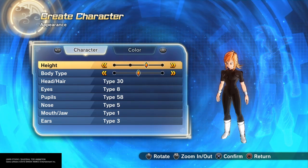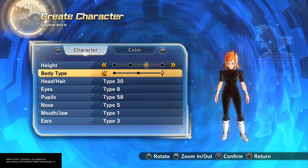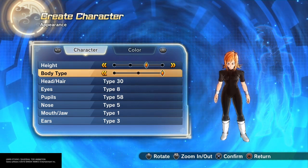For her appearance, I went with the third height — she's about average height. For the body type, I went with the second one. She is pretty curvy, so you could go up to the third one if you want.